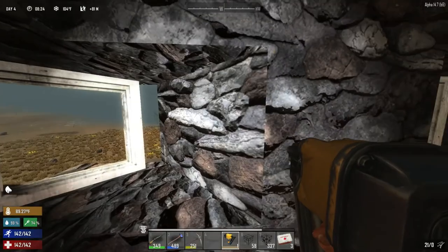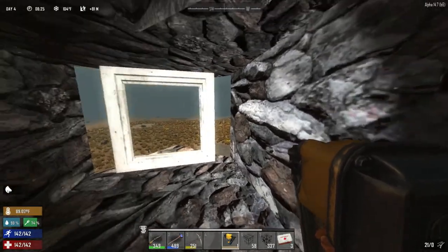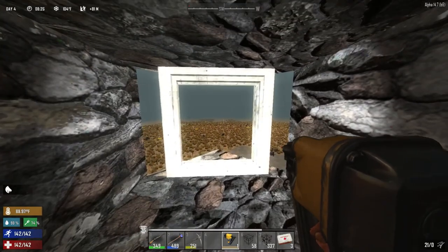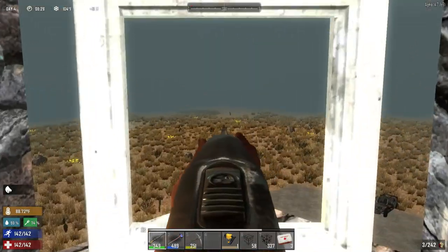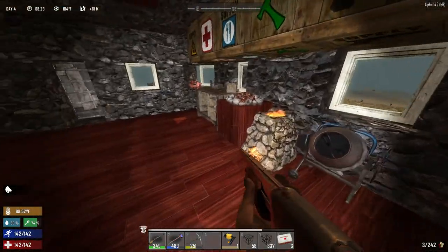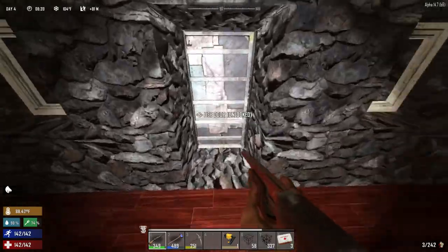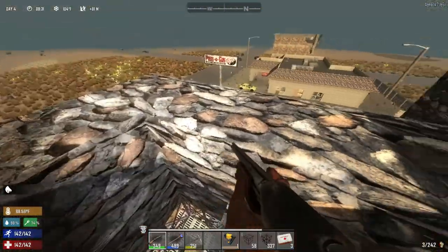I used a cobblestone ramp to make it slant this way so that I can look out the corner and see off into the distance. And this is the front door.